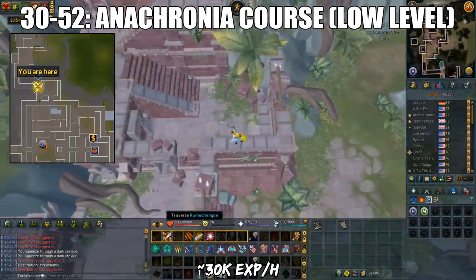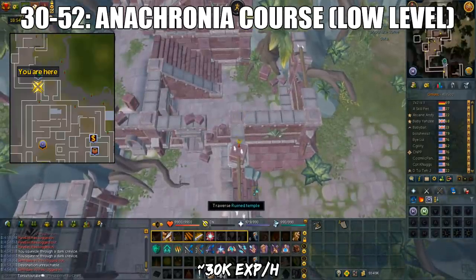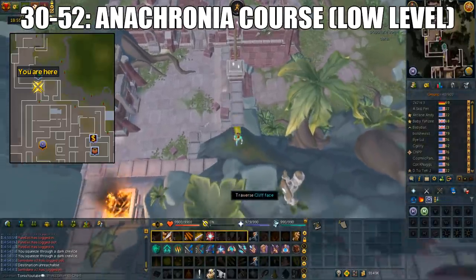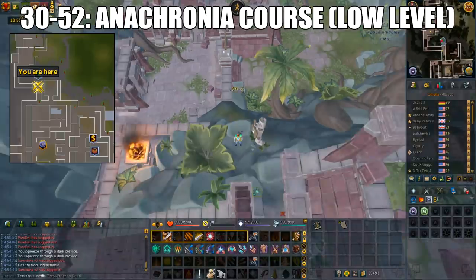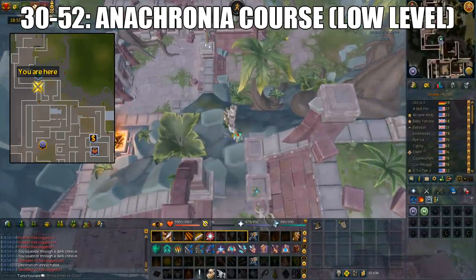When you compare this to the Penguin Suit method, it is somewhat less click-intensive. You might be asking: wouldn't Ape Atoll and Barbarian Outpost be better XP per hour than this? Well, Ape Atoll at this level is only 25k XP per hour while Barbarian Outpost is only 15k.